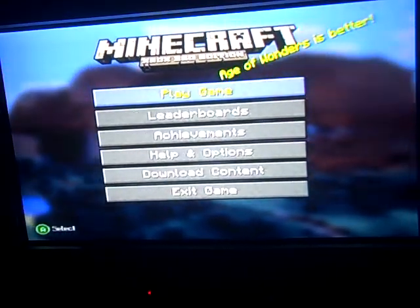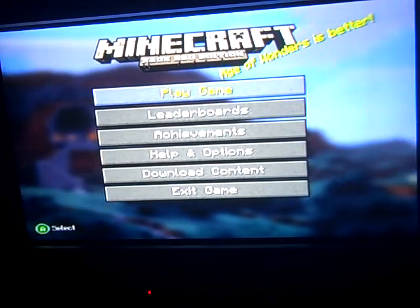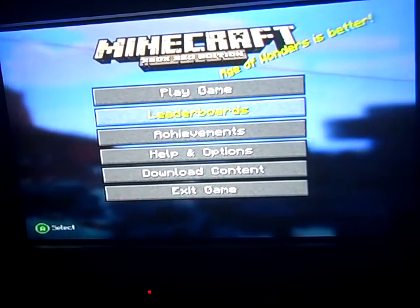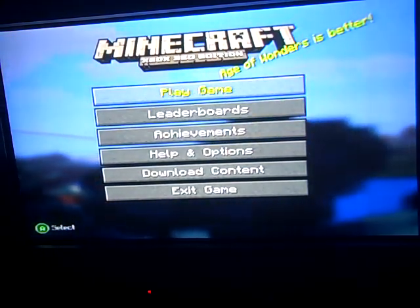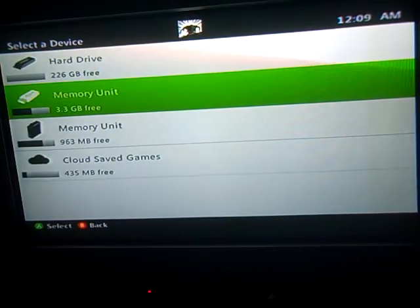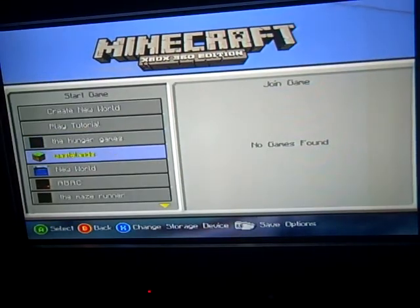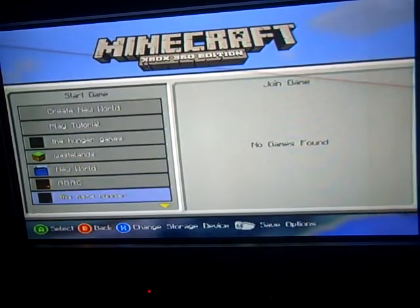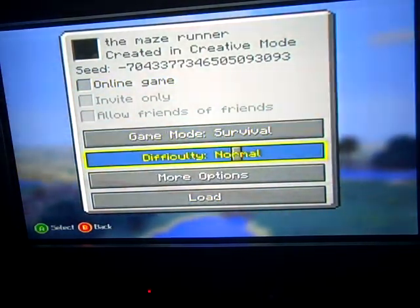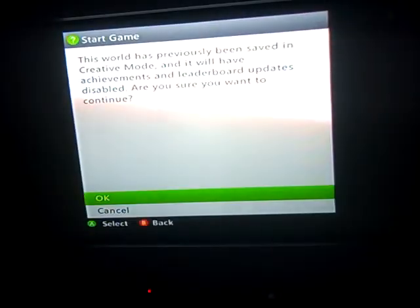Hey guys, it's Dogen of Awesomeness here, bringing you a Minecraft video — not really a tutorial, but you know, a video. This is on the Xbox after the 1.8.2 update came out. Me and my friends immediately went on creative mode and started making a map called the Maze Runner. Let's play it on survival on normal difficulty. Let's load up.